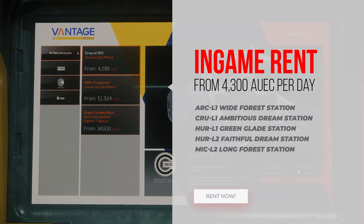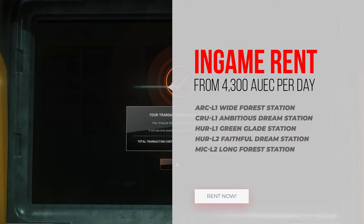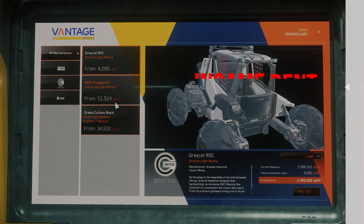To do this, you simply visit a refinery deck on one of these stations and can then spawn the ROC directly at an outpost, so you don't need anything else at first.